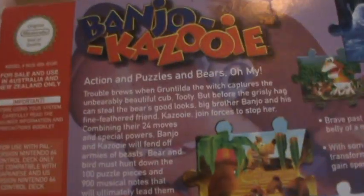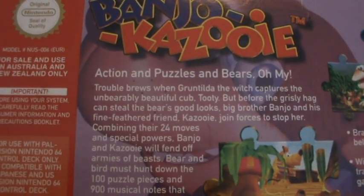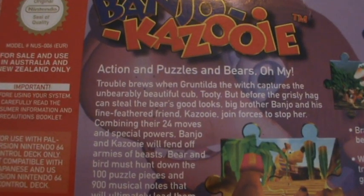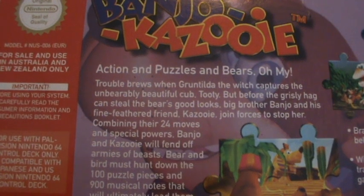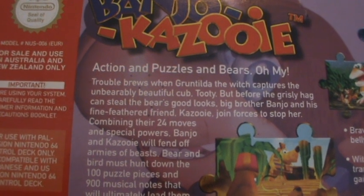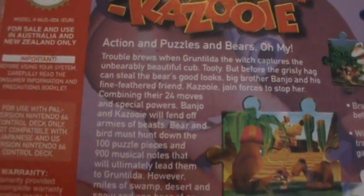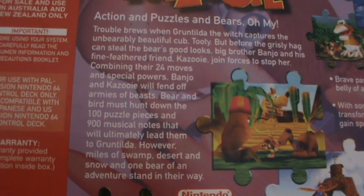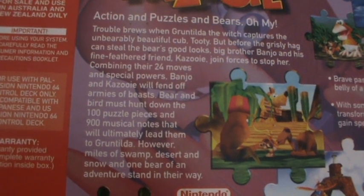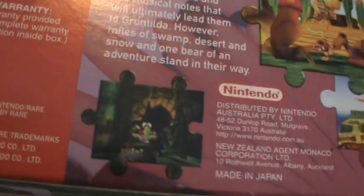On the back of the box, of course, we have our good old blurb. And because it's Rareware, it's nicely well written — action and puzzles and bears, oh my. "The trouble brews when Gruntilda the witch captures the unbearably beautiful cub Tootie. But before the grizzly hag can steal the bear's good looks, Big Brother Banjo and his fine-feathered friend Kazooie join forces to stop her. Combining their 24 moves and special powers, Banjo and Kazooie will fend off armies of beasts. Bear and bird must hunt down the hundred puzzle pieces and 900 musical notes that will ultimately lead them to Gruntilda." And as you can see, all the little screenshots are done like puzzle pieces — that's a really nice touch.